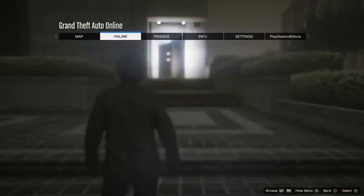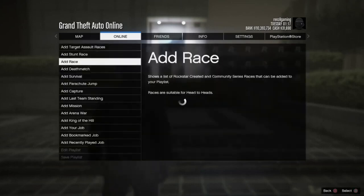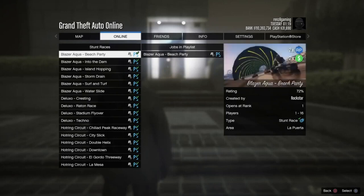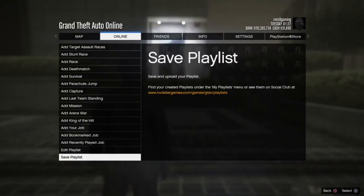Once you have done that, press Pause, go to Online, go to Playlist, and now we're going to go to Create. Go to Stunt Races, select the first one, then go back and press Save Playlist.